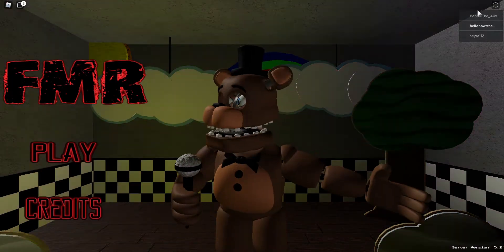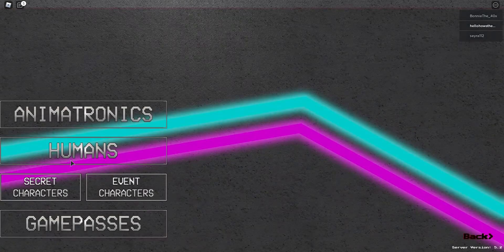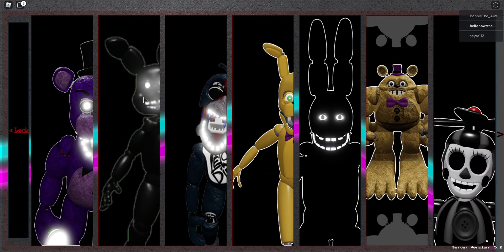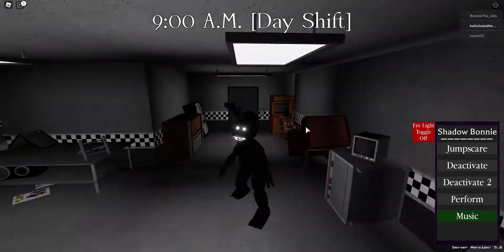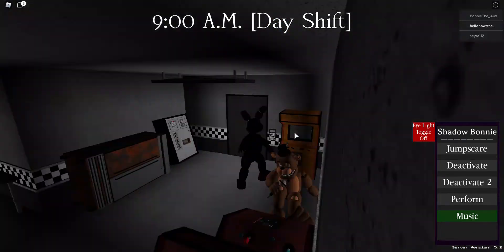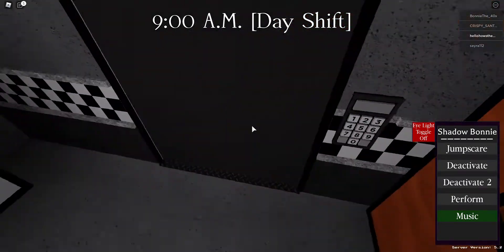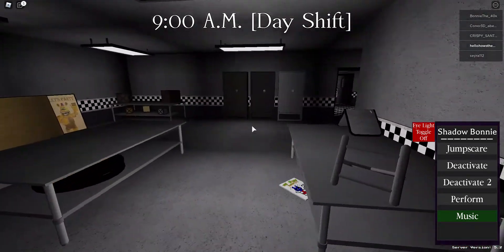There's only three people in the server. I played this roleplay before — it's pretty fun actually. Now we're gonna do Shadow — oh look, it's a spare Freddy! If you want to know how to get this, there's a keypad and I think there's something there, there's a door — I'll show you.